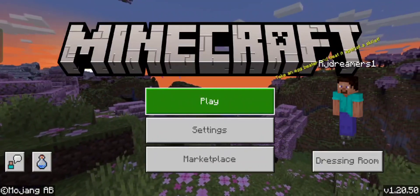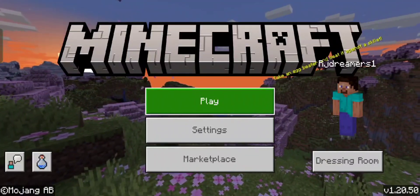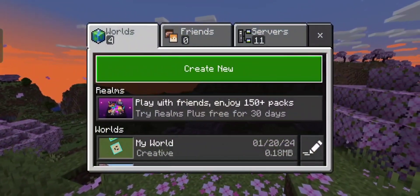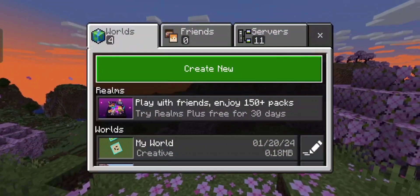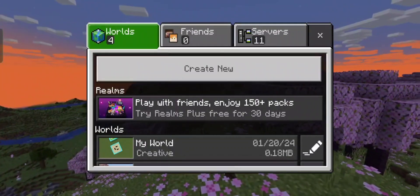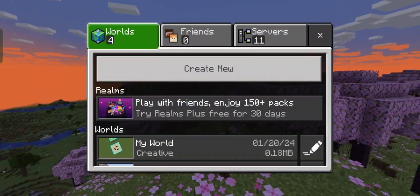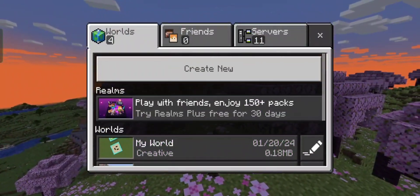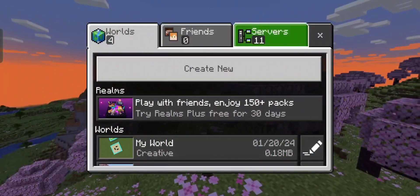After signing in, what do you want to do? First of all, you have to click on Play. After clicking on Play, there will be three options: World, Friends, and Servers. If you want to play in a small world with your friends, you can play in World. But if you want to play with many players, then you have to go to the third option.